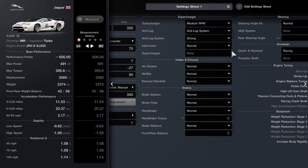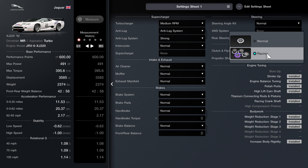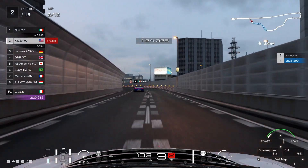The next upgrade you should get would be the clutch flywheel set to racing. Everything you see underneath engine tuning and bodywork you also need for the car. I have done this car before in version 1.32, so if you want to check out that video it's in the top right of the screen. The car is worth over 600,000 credits, and if you followed everything you should have 600 even for your performance points.